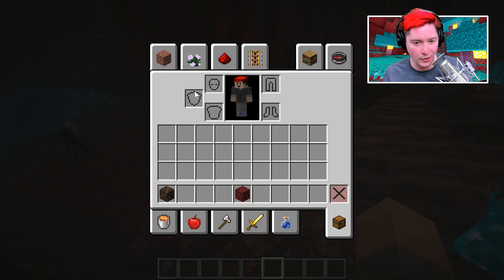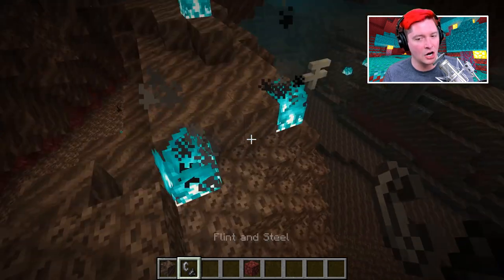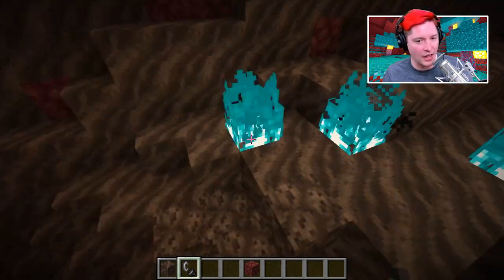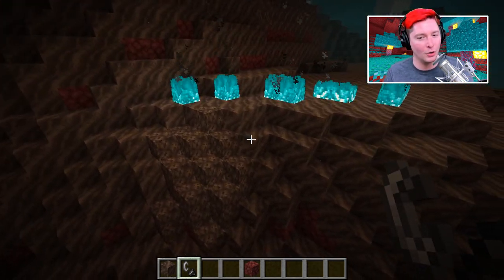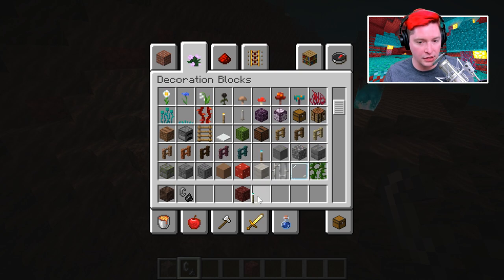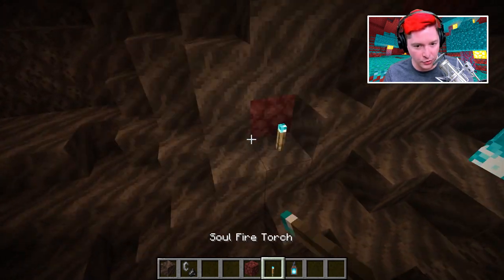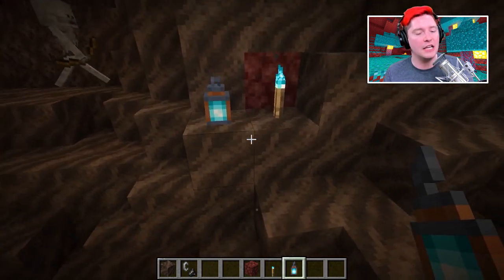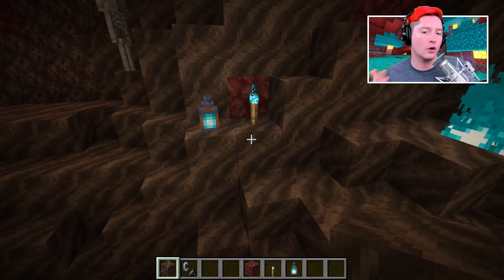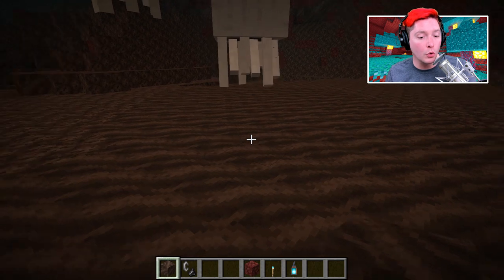Soul soil has everything to do with soul fire. Soul sand — which we know and love — cannot be lit on fire to produce soul fire. Soul soil, though, is the new block that can be lit on fire, and every time you light it, it creates that really cool blue flame. Anything we craft — soul fire torches or soul fire lanterns — will have to incorporate soul soil.